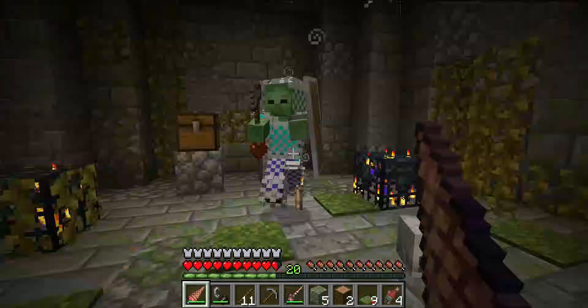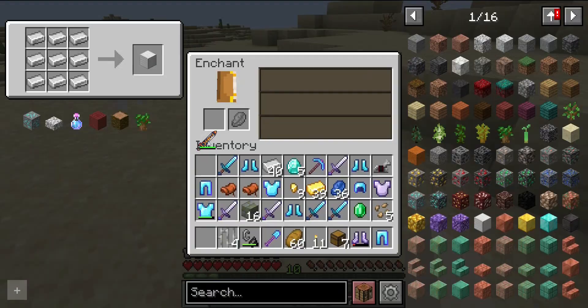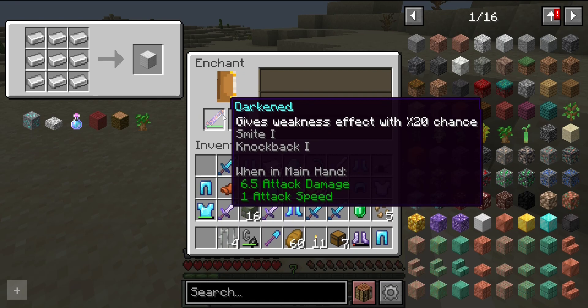The garden spike sword has 7.6 attack damage and 1.5 attack speed. Any warriors who are also ice cream lovers will love the creamy cutter — it has 1 attack speed and 7 attack damage. The swords in this mod can be enchanted, so I wouldn't discount any of them.